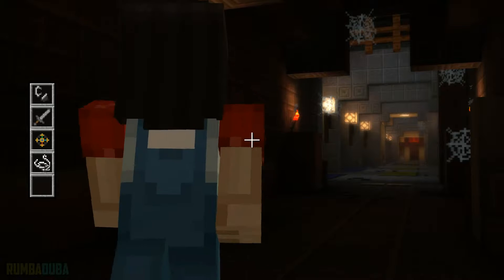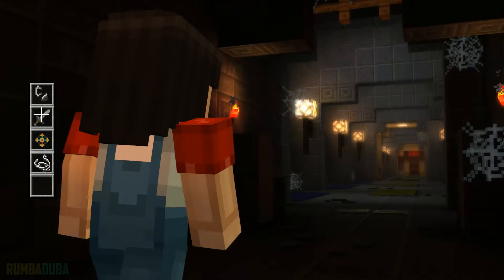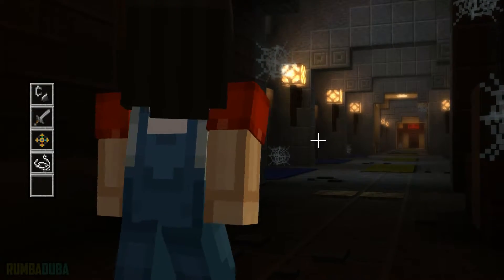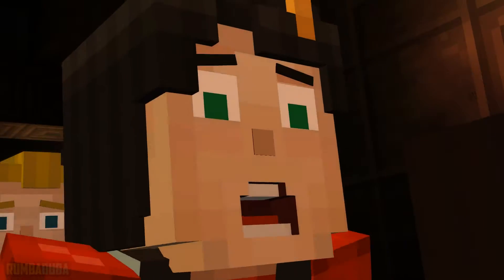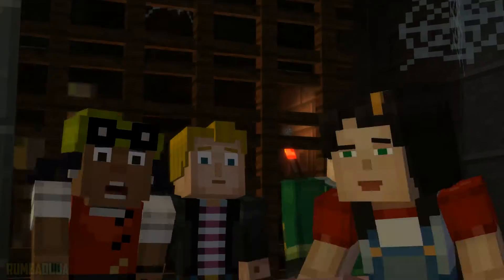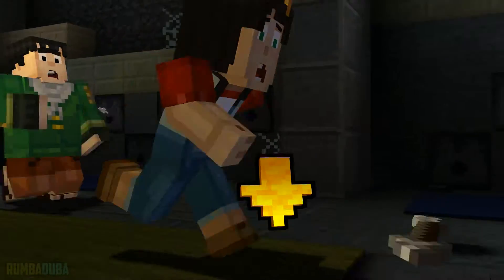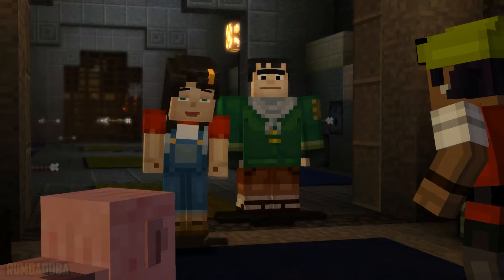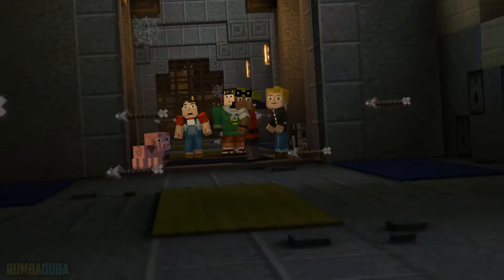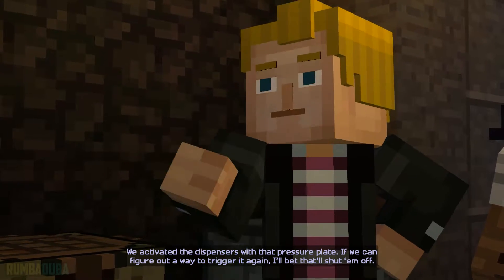Get behind me. What was that? That's probably not a good thing. Oh, come on. Dispense your faces. I thought we were friends. Run! We're trapped! We activated the dispensers with that pressure plate. If we can figure out a way to trigger it again, I bet that'll shut them off.